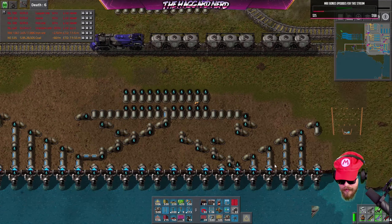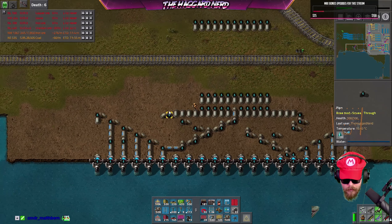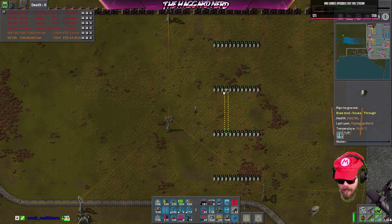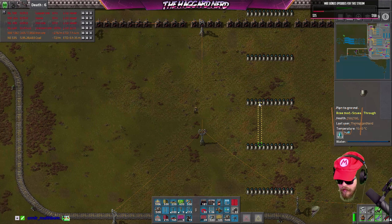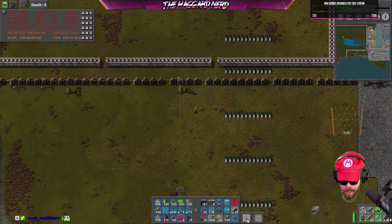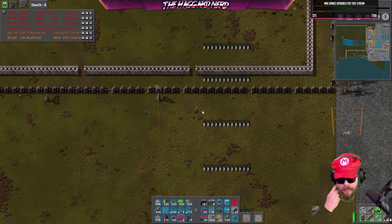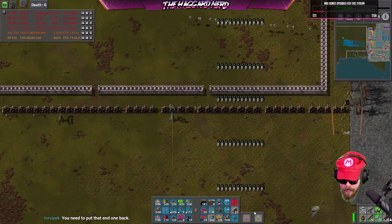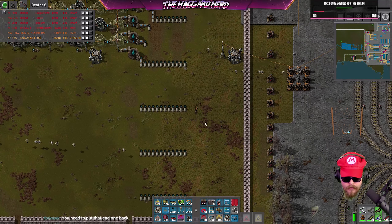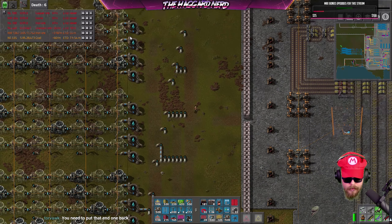I'm not gonna worry about undoing the other ones because that'll save some time, and these things don't actually require power — they're just not gonna be connected to any water supply. Everything looks like it has power or water except for a couple of these guys. Getting attacked again. We're still waiting on a whole bunch of everything else. This is all lined up, all connected up, all this has water — so I'm just gonna let the bots deal with the rest.